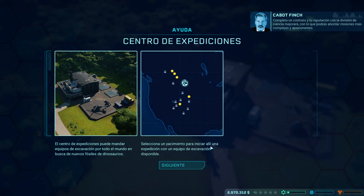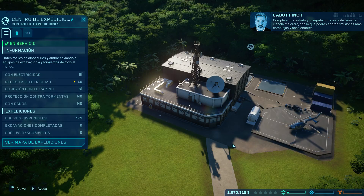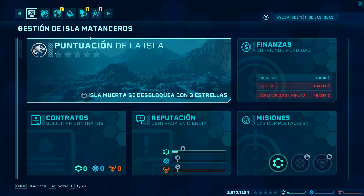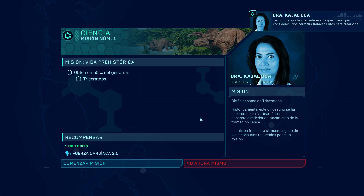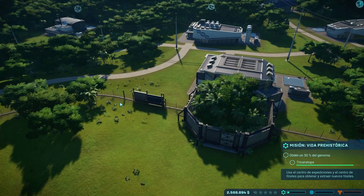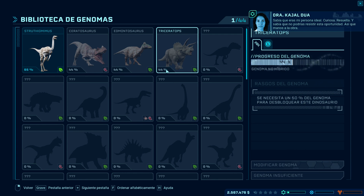El centro de expediciones puede mandar equipos de excavación por todo el mundo en busca de nuevos fósiles. Selecciono el yacimiento para iniciar una expedición y el centro de expediciones mostrará este icono cuando esté preparado para enviar un equipo. Nos vamos a sala de control, pestaña de expediciones. Tenemos una transmisión: una misión que consiste en obtener el genoma de Triceratops con una recompensa de un millón de dólares. Vamos a aceptar. En el laboratorio vemos que el Triceratops tiene un 44% de genoma.